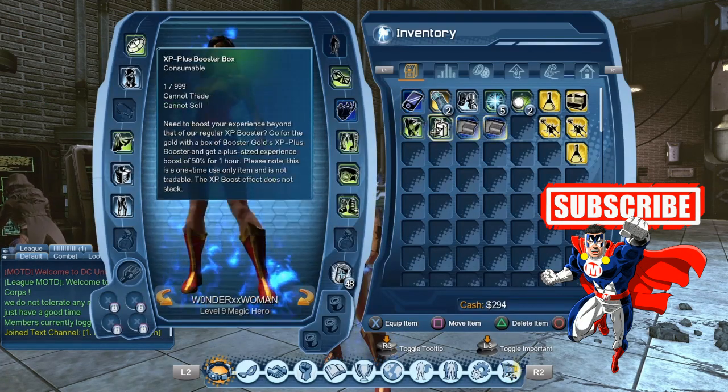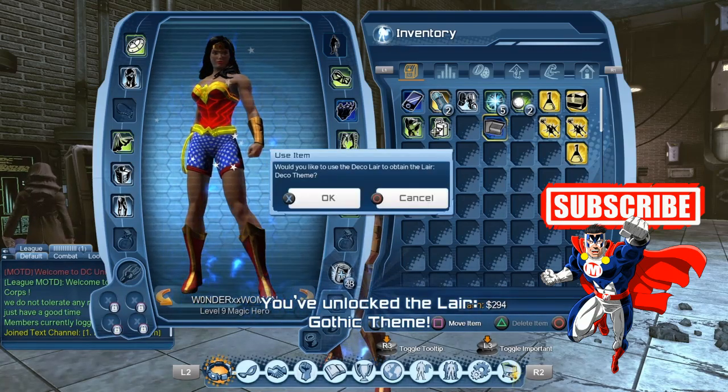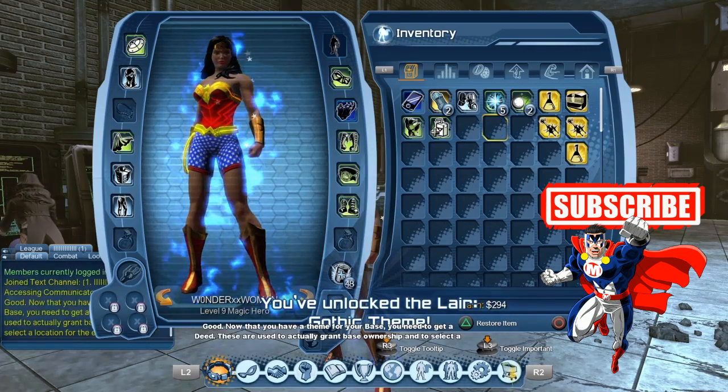Once you complete the mission you have to go here — you can consume the two lairs that you have. So you get the Deco layer and the Gothic layer.